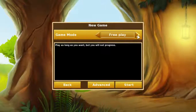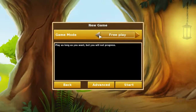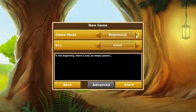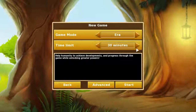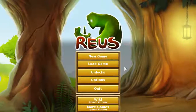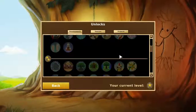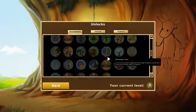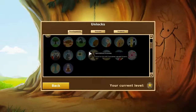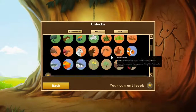We'll go for a new game and the era mode. We don't do free play because we will not unlock things that way. We already did the beginning, so we don't need that. You kind of have to start with 30 minutes because we don't have that much stuff to go with. All this stuff unlocks things for us — every time we get one of those achievements, which happens only at the end of the game, you get another thing to use.